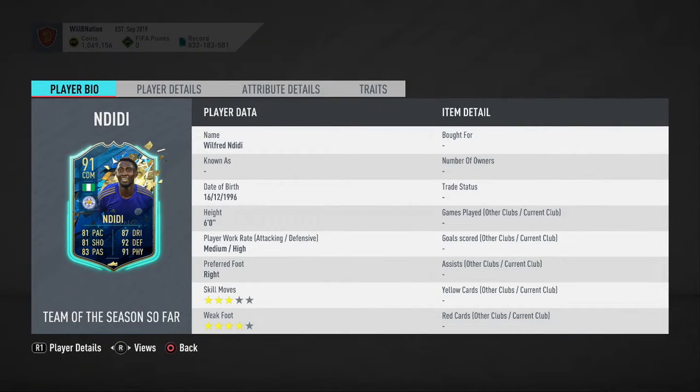Starting with his work rates: medium attack, high defense — I think that's very classy for a CDM, very nice. Probably not the best; you're ideally looking for low attack, high defense, but this is still very good nonetheless. Skill moves of three stars is nice for a CDM, very passable, and his weak foot of four stars is a really nice addition as well.